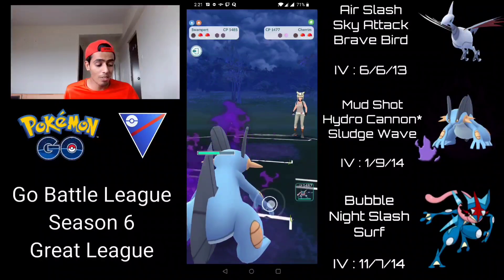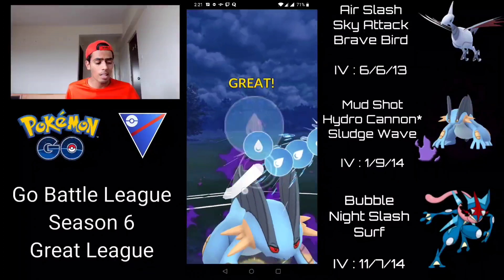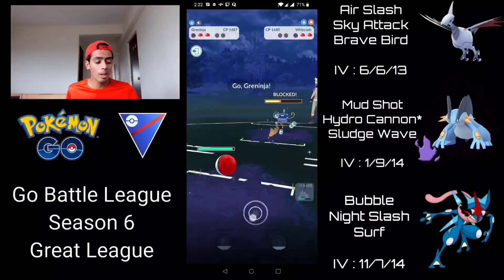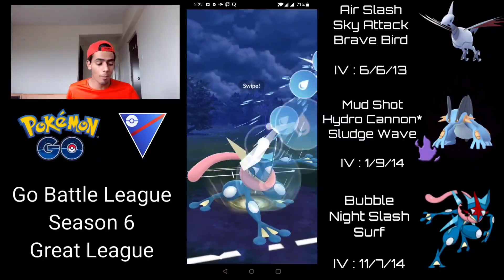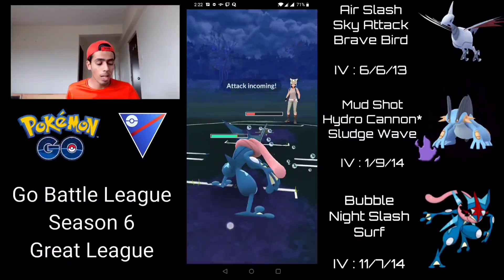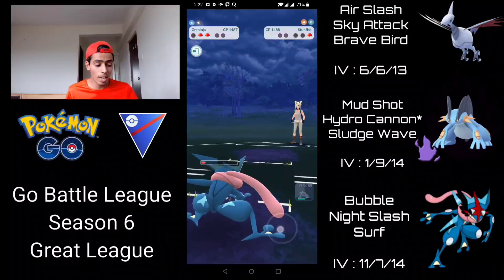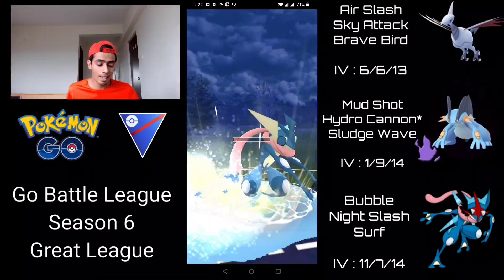I'm coming in with Swampert and completely Mud Shot farming this Cherrim down. We have so much loaded energy. They come in with Whiscash — this is pretty good for us because we have two back-to-back Hydro Cannons. The first one they actually let go through, so I go for the second one — it does over 50% to Whiscash so it definitely gets a shield. Now I switch into Greninja, and they switch into their Galarian Stunfisk. Now we're back in the game with a good chance to win. I go for Surf immediately, but they get to a charge move — it's a Rock Slide because it was too soon for Earthquake. We can't survive the Rock Slide, but I completely farm the Stunfisk down, then go for Surf as soon as possible against Whiscash. Greninja wins CMP against Whiscash, the Surf takes it out — and that's the game.